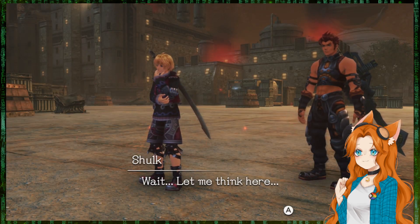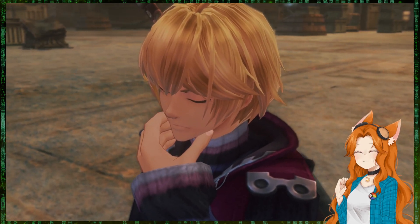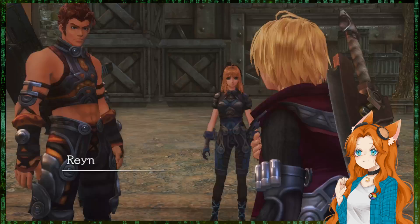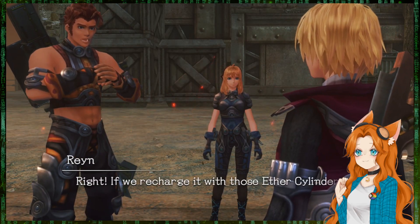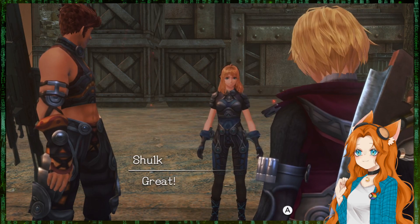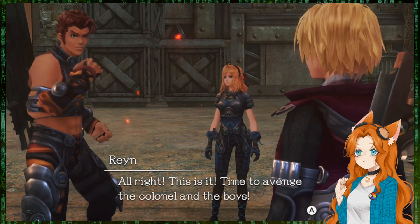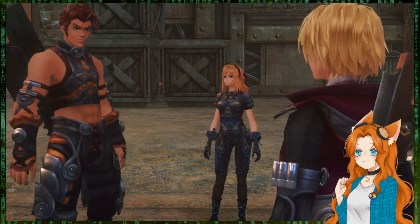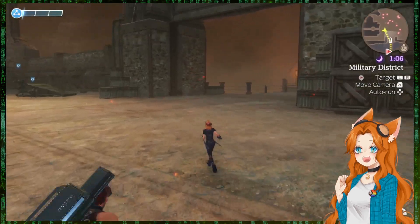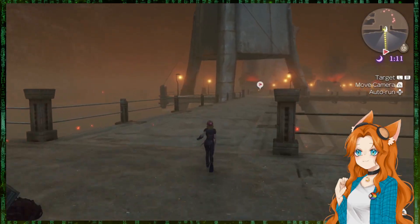Wait, let me think here. There's always another way in. Ryan! Biora! There's still the mobile artillery! Right — if we recharge it with those ether cylinders we collected, we can blast our way in! It's in the residential district. Great. Alright, this is it — time to avenge the colonel and the boys! Let's get going!